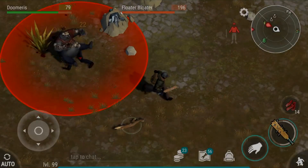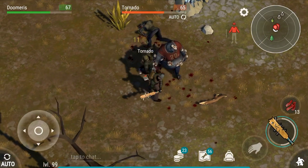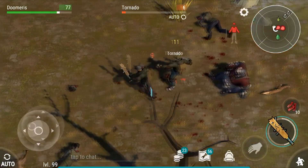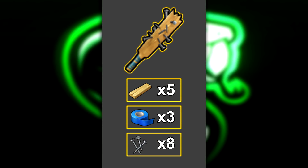Hello guys, welcome back to my channel. This video is going to show you the best and cheapest weapon for farming zones. Have you ever wondered what's the cheapest melee weapon in LDO? I will tell you: the nail board is a pretty cheap weapon and it requires five planks, free duct tape, and eight nails.